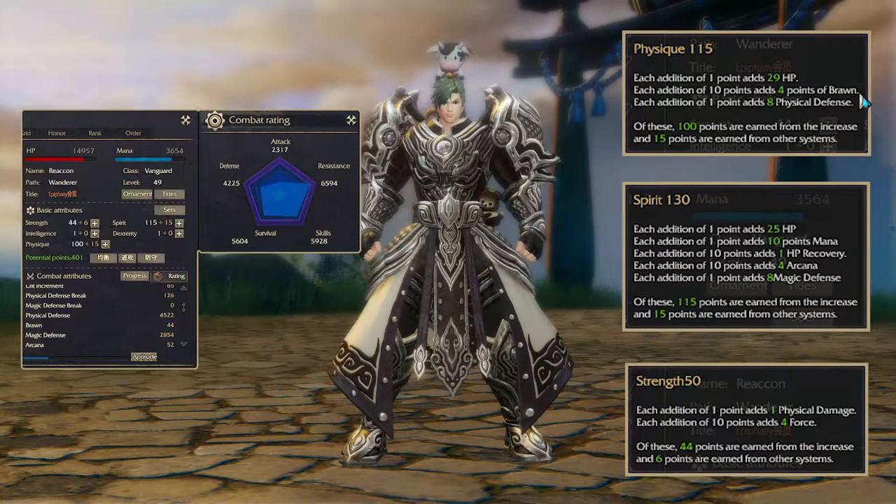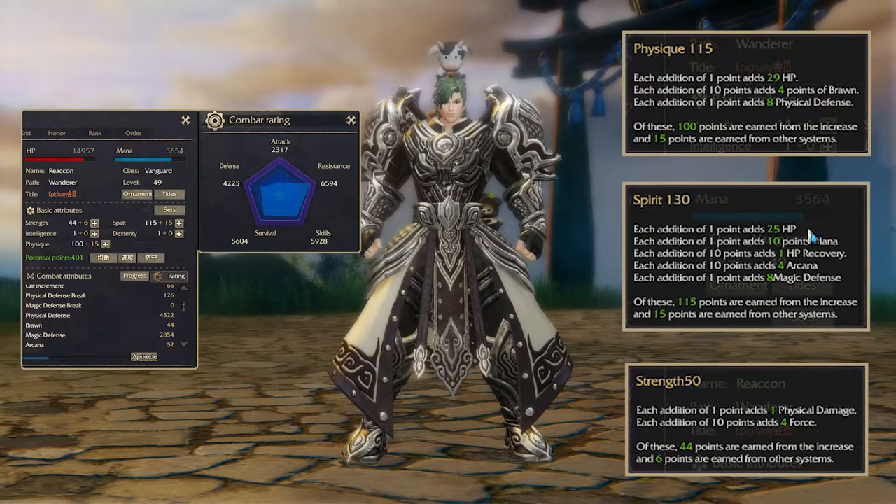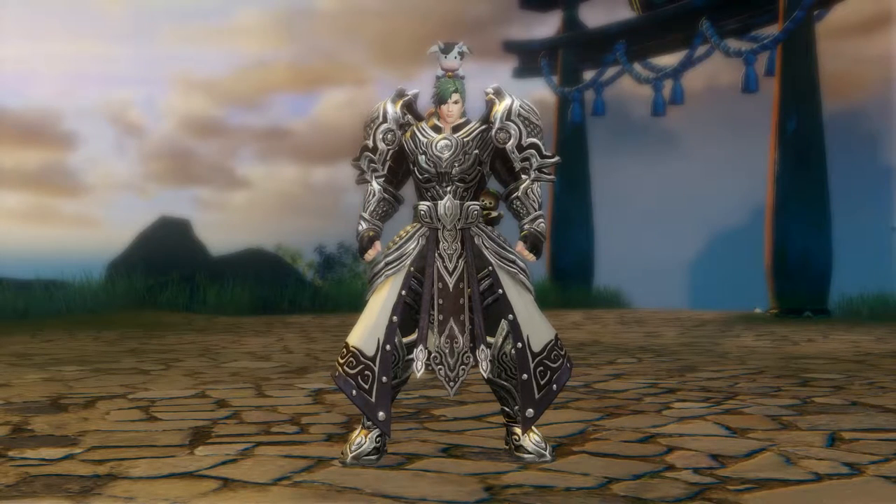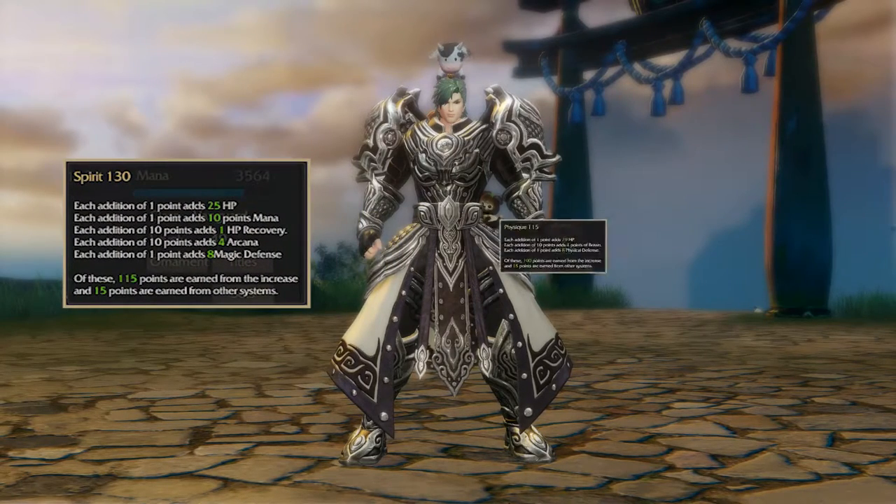Spirit will give us a bonus of 25 HP, 10 mana, and 8 magic defense every single point, which is really nice. Also, it will give us 1 point in HP recovery and 4 Arcana for every 10 points we put into Spirit. So definitely a stat point we want to have, especially to increase our magic defense. So in general, as a real tank, we will focus on Spirit and Physic.